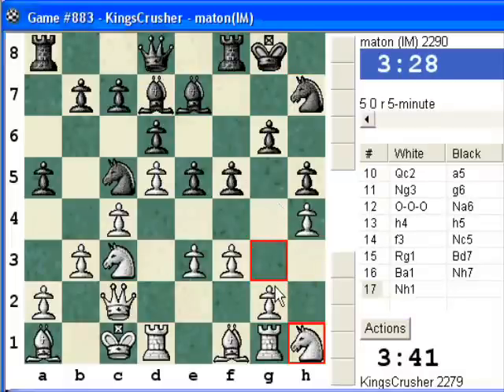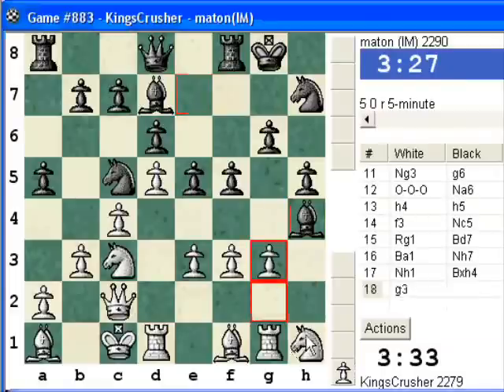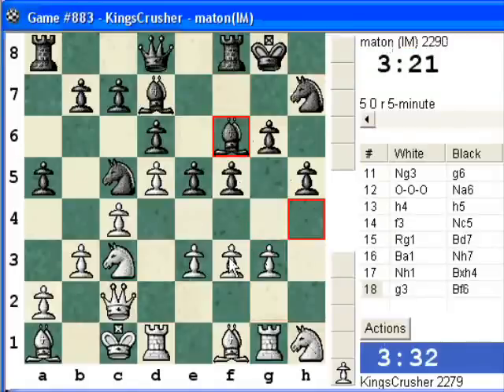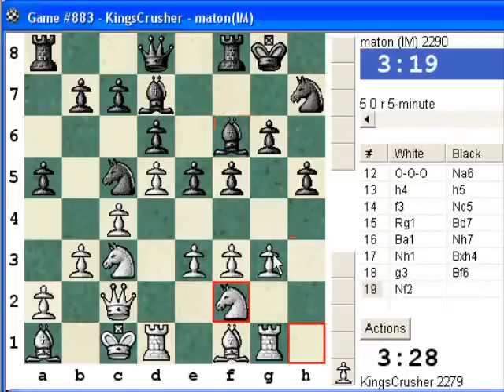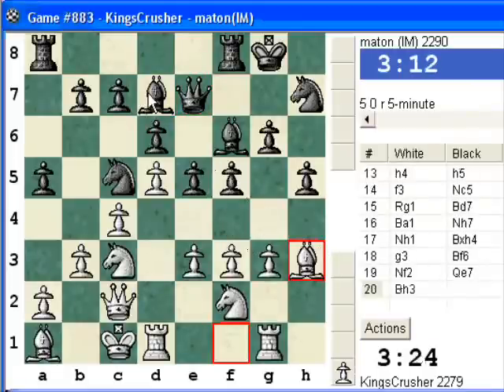I'm just going to use this diagonal against my king. So I need more preparation, I think. G3 and Knight F2 and Bishop H3 and G4. Or F4 — how about this diagonal, F4? That will close up things too much. There's a problem here — this Knight and this Bishop against my king. So Bishop H3, maybe to try and get rid of that Bishop, so I can start to use this G file realistically without getting slaughtered. I'll do E4.